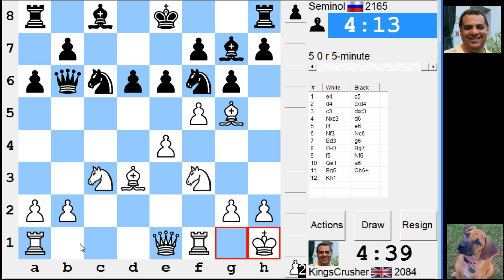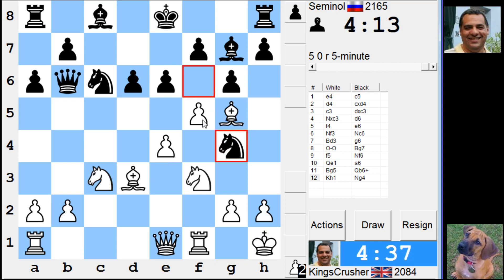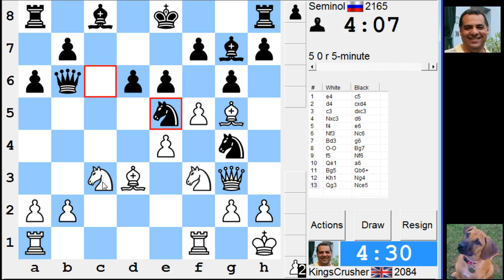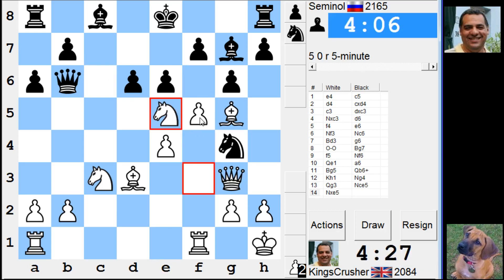Rb1, Qa3 — interesting. So Qg3 here, try and play for F6. F4-E5, F6. Mind you Qb2 now. I can take and then play F6.